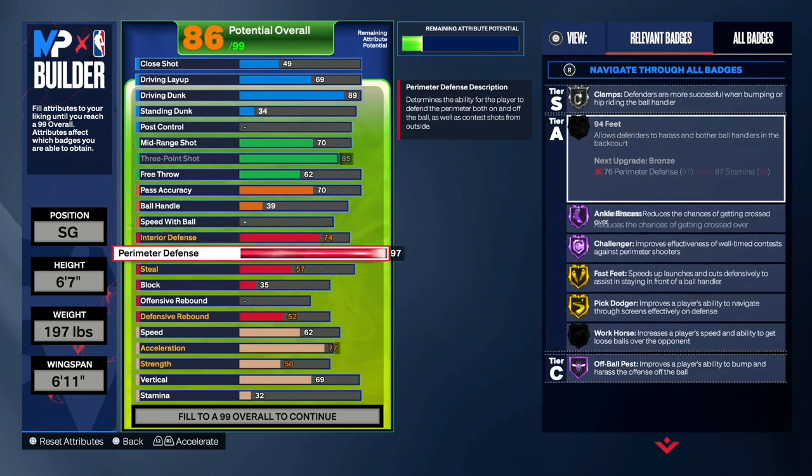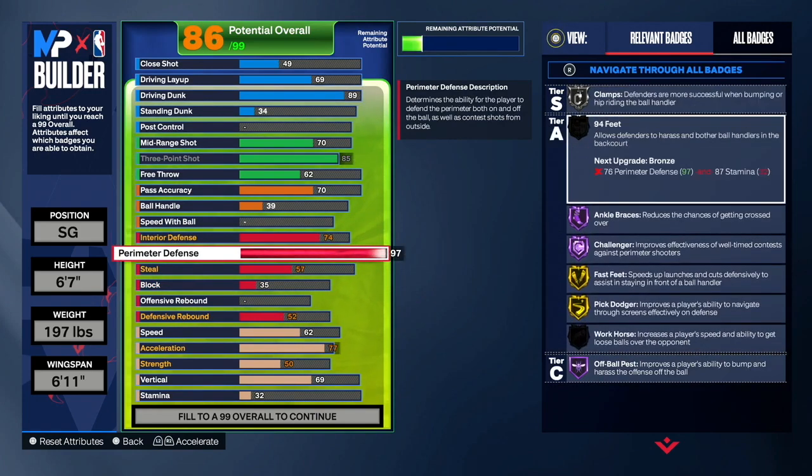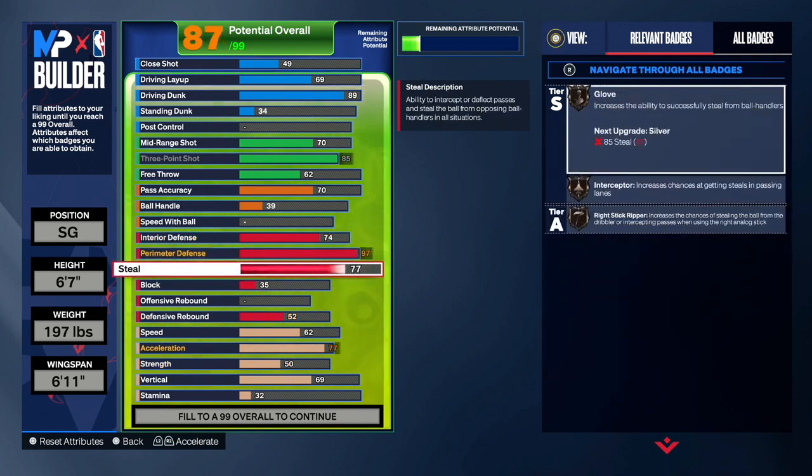Definitely go with 74 interior — you'll make centers, slashers, and everybody miss if you play the paint right and contest them. Next is perimeter defense — you guys want to make that a 97. You'll end up getting Clamps on gold and94 Feet, I think on gold or hall of fame. Once we upgrade physicals we'll get those badges. I'd recommend keeping it at 97 — you'll still get bumpy and play great on-ball defense without needing a 99 perimeter.